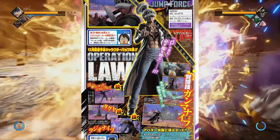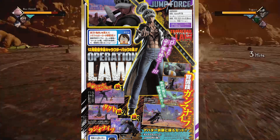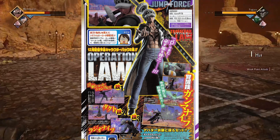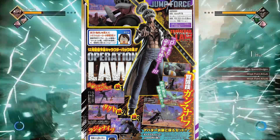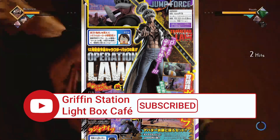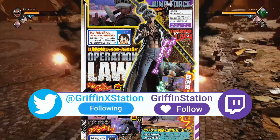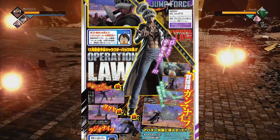Something really cool about this scan is that it does confirm at least the month we will be getting the next three DLC characters, not including Grimmjow. Grimmjow could still come out in December, which is confirmed for Law in this scan, but Grimmjow hasn't been officially confirmed yet. We can also expect Madara and Hitsugaya to appear as DLC characters in December.